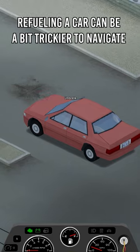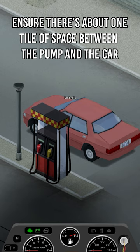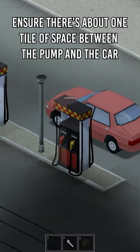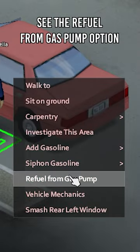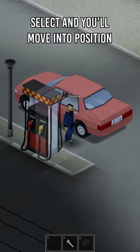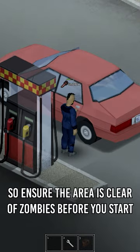Refueling a car can be a bit trickier to navigate, but ultimately you will need to park your car with the left side facing the pump. Ensure there's about one tile of space between the pump and the car so your character can move. Right-click around the rear window and you should see the Refuel from Gas Pump option. Select it and you'll move into position. This can take a little while, so ensure the area is clear of zombies before you start.